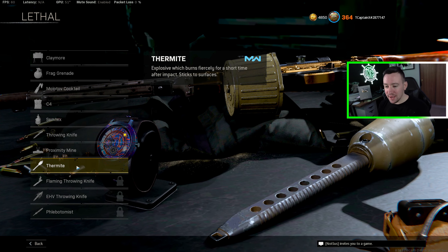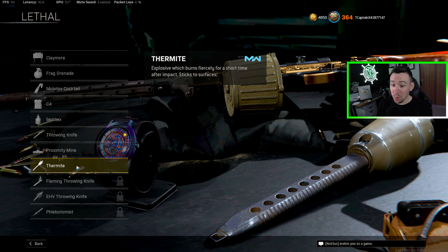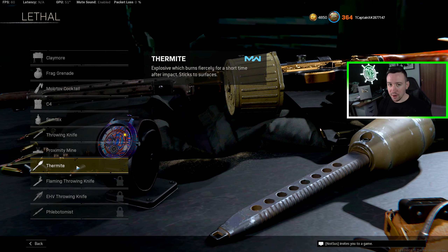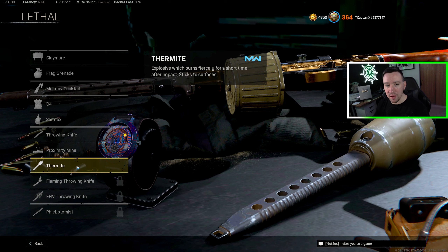Molotov cocktails are actually super interesting — they buffed the burn radius and duration. These are really good for flushing enemies out of an area. They won't necessarily kill unless you direct impact them, but the burn lasts so long you have to leave that area. You can throw it into a room and flush them right out into you, or throw it in a hallway to block them from running through. Molotovs combined with Combat Scout is a really good combination because Combat Scout will ping them and you'll see them whenever they're burning. Thermites are better as an anti-vehicle or anti-juggernaut weapon — very small burn radius, but you can stick them and throw them incredibly far.